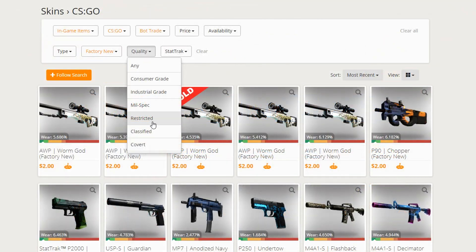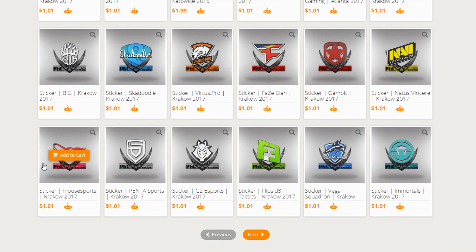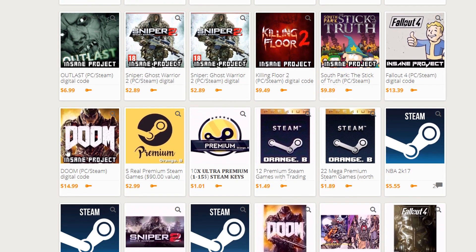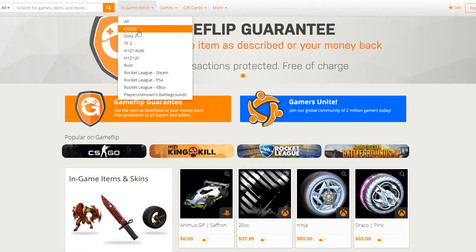This video is sponsored by GameFlip, which is basically a global market for skins and games. It's a site that's currently growing rapidly and has over 1.5 million users, so you'll be sure to find something you like. You can also buy and sell video games, game keys and more. It's a 100% legit and transparent service. Check the video description to get a promo code and a link to save a dollar when you sign up.